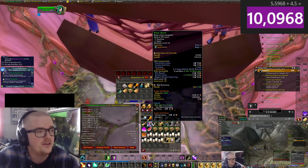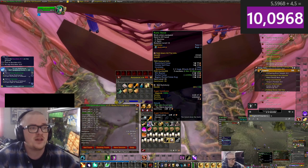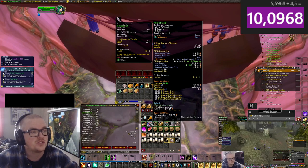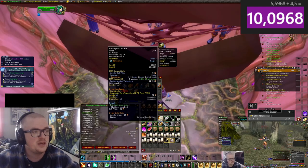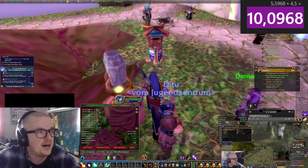Depending on the price — for example, it says vendor sell price 8, and the disenchant value is 5. But it depends on what they become. If it says you'll get strange dust, I would probably vendor it, if the vendor price is higher than the disenchant.